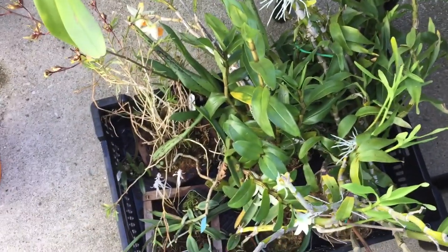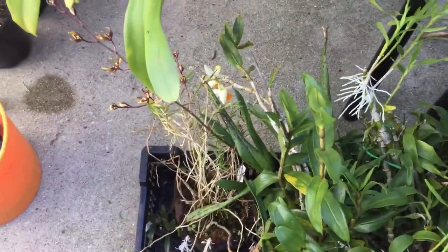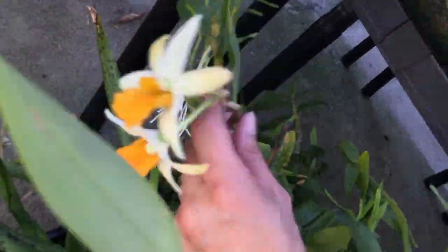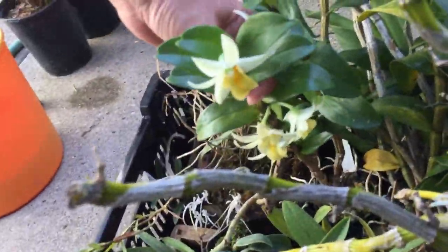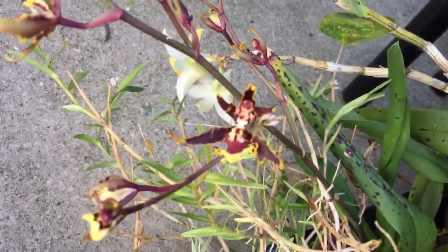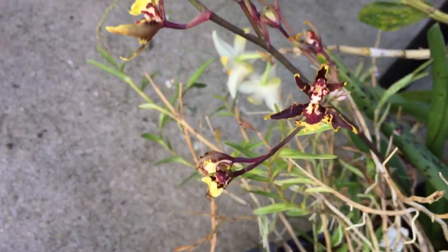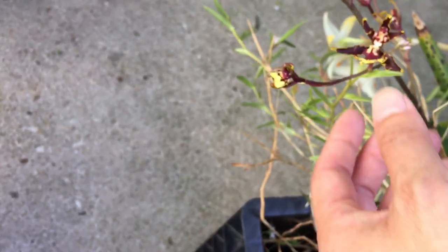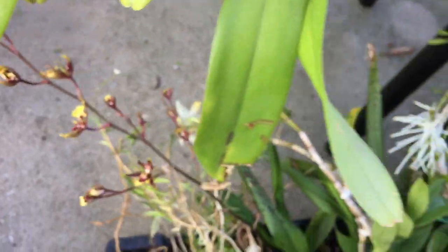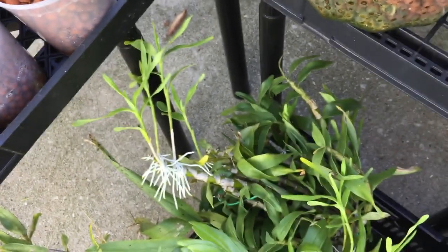Look at all this stuff that's blooming! This is Fire Wings right here, and this is my other Fire Wings - both still in bloom. I think it's been like two months now with no room for them. Next to them is this funky shaped flower - I think this is my first blooming of Wildcat Green Valley for me. I don't think the flowers are supposed to be small like this - I'm going to have to Google the picture.